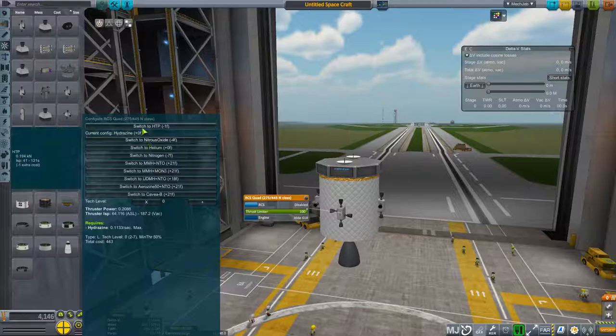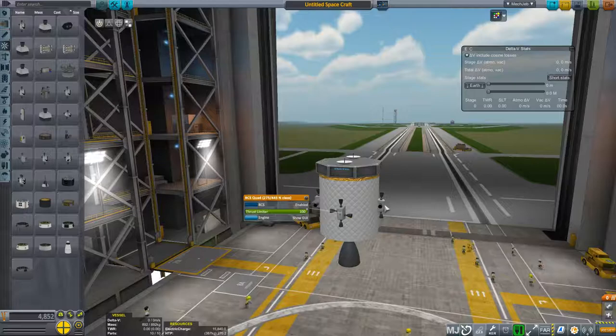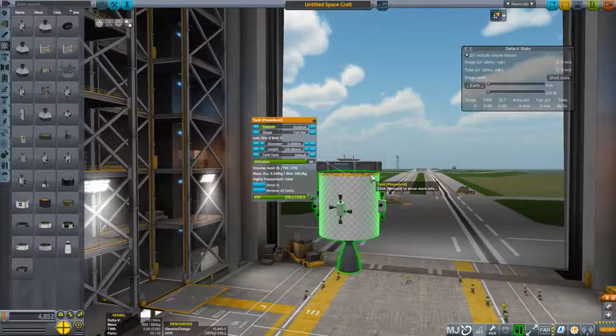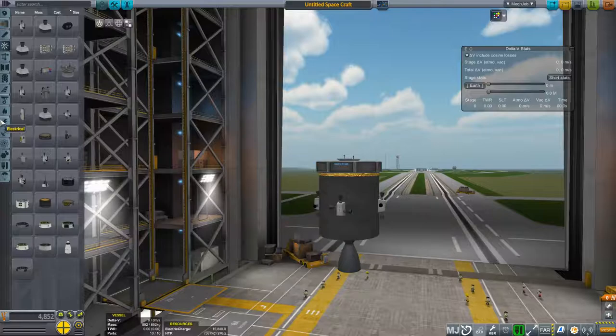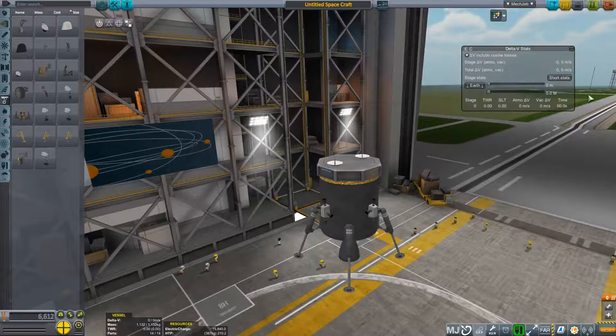I'll use HTP and enable the RCS. Now with this — even though I have the RCS, the engine is activated on all four thrusters. Even when I load the craft, sometimes it works and sometimes it doesn't. I don't know why. For that, I'm just going to have gray scale and some landing legs — I just want four of those guys and that should be good.